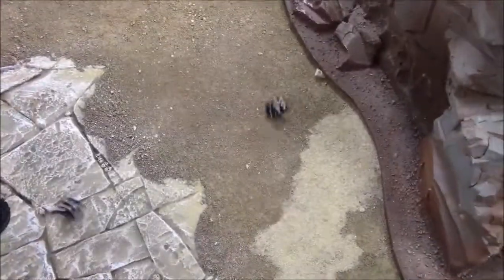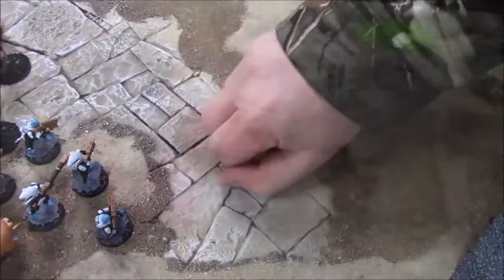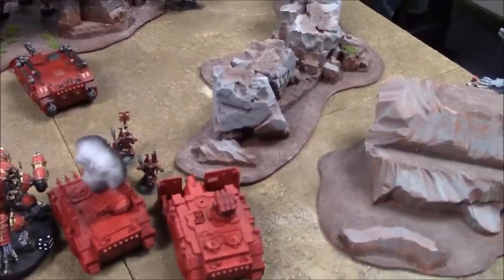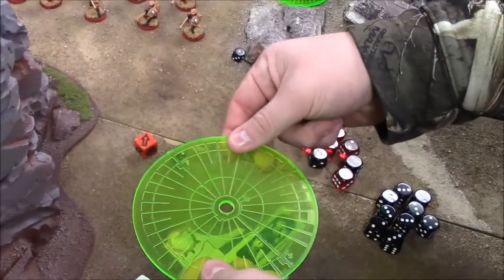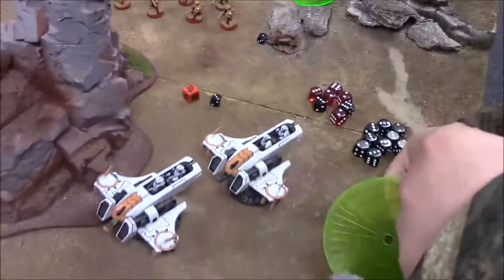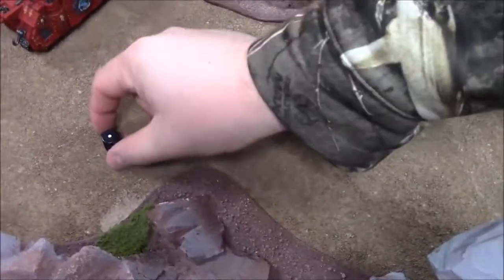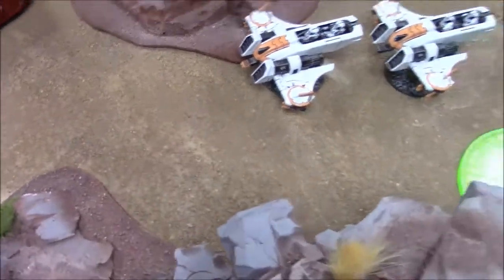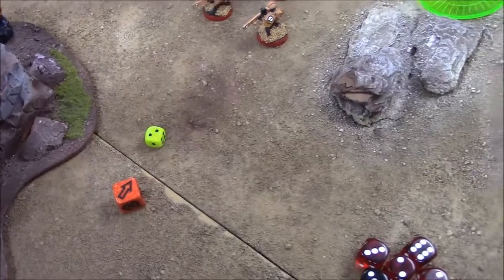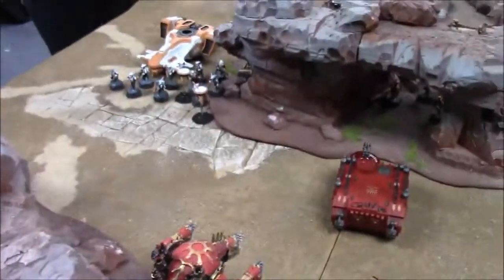Chaos shooting: Predator targets the Devilfish — Devilfish is jinking. Twin-linked hits, two side sponson Las Cannons get three hits total, need threes to glance. Vindicator fires at 24 inch range — scatters one inch, hits both targets: one glance and one pen on the Devilfish. Jink save on the glance fails, Devilfish takes a glance. Jink saves the pen.